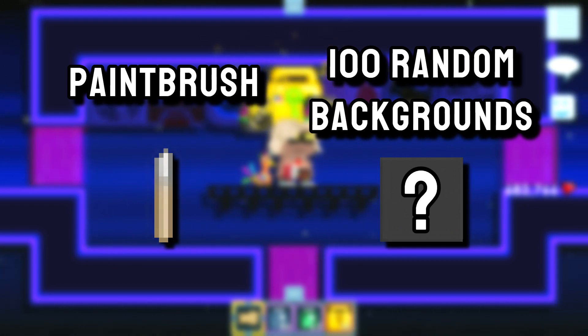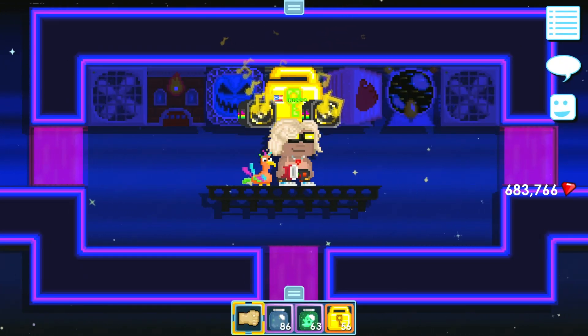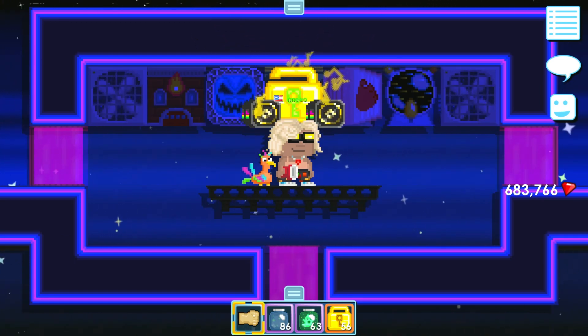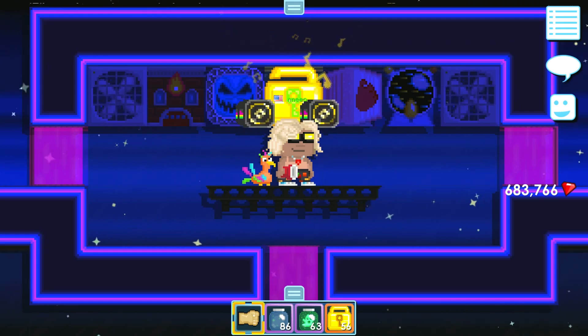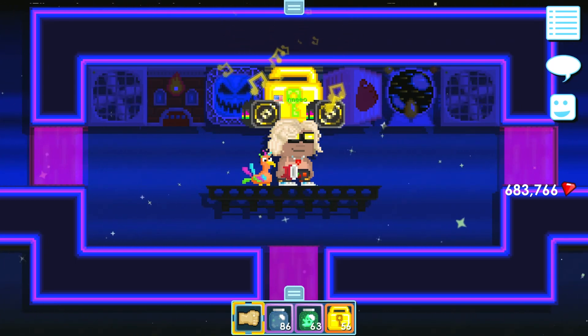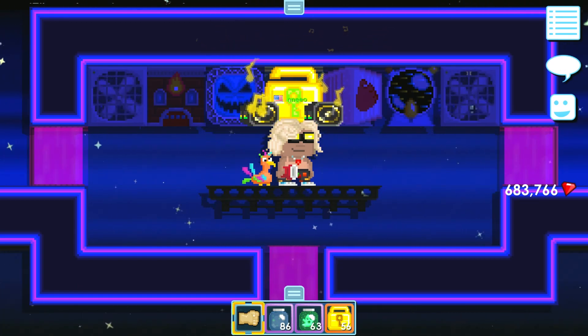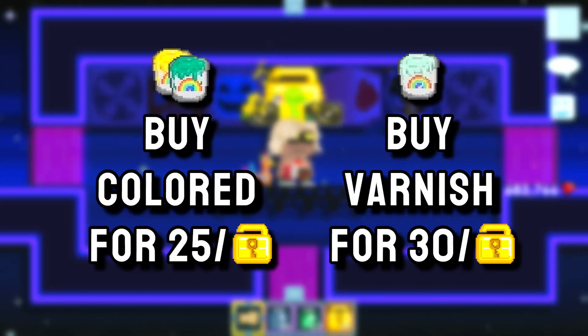All of the items you're gonna need are firstly a paintbrush, which will cost you about 17 world locks, and also you need a hundred backgrounds on which you will farm the paint. Make sure that you can easily see the difference between the painted background and when it's not painted — for example, don't use cave backgrounds because you can barely tell the difference. After having those two things, you will want to buy paint buckets in colors, any type except for varnish, as cheap as you can. Most likely you're gonna find the cheapest ones to be yellow or aqua paint buckets, and you will want to buy them for about 25 per world lock.